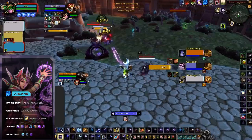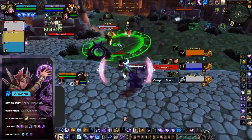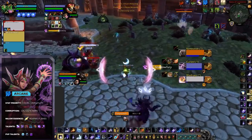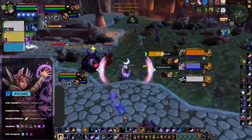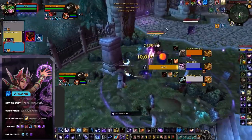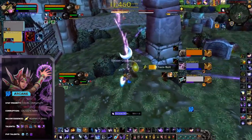So high damage, good mobility, slows, team utility — Arcane seemingly has it all, so what's holding it back? Well, Arcane struggles as its entire arsenal is bound to one school of magic. Frost and Fire, if locked on Polymorph, can still do damage, and if locked on damage, can still go for CC. Which is not the case for Arcane, and something often overlooked.